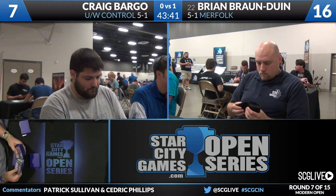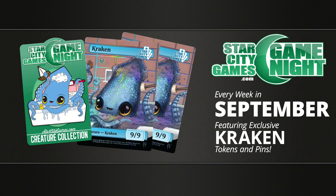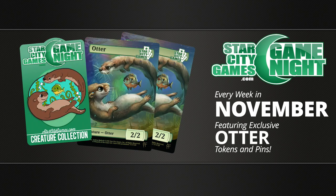These players will shuffle up for game number two. Craig Bargo will be on the play. Let's talk about SCG Game Night — a very popular promotion. Furious George has been retired; however, the Kraken is here. You can see we're wearing that pin this week in Cincinnati. The September kit is available at all stores participating in Game Night. The October kit is coming down the pipeline in about a month. For the November kit — the Otter — head over to starcitygames.com slash game night. And the otter's name is Otter Von Bismarck, complete with a mustache.